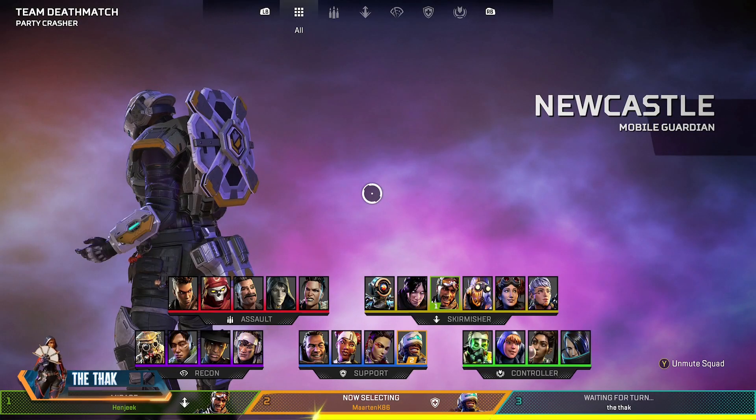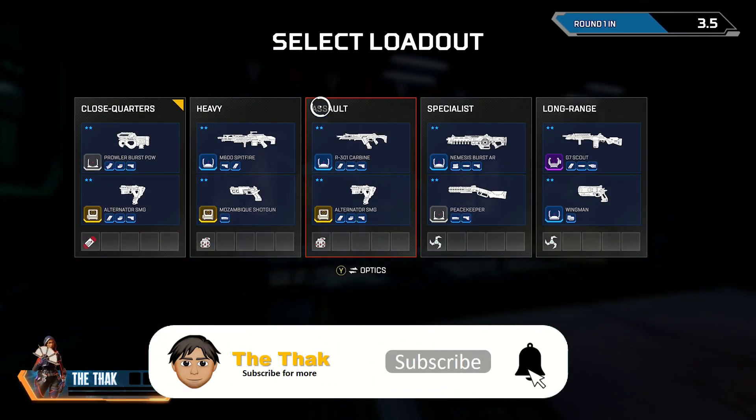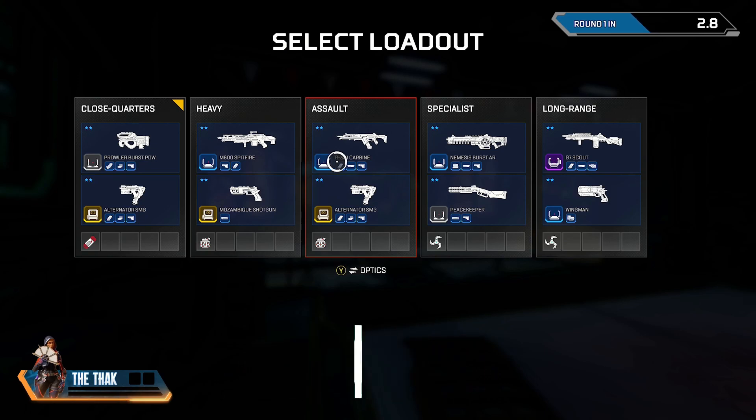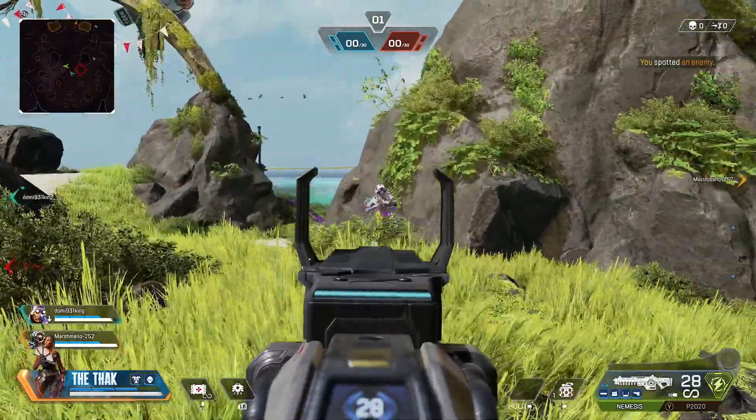After you choose your Legend, you then choose your loadouts. The loadouts are pre-made and you can select them pretty much the same as you do in Control. They're also spread out in categories the same as Control, meaning you've got a few different options. The weapons themselves in each category will also rotate, so you won't always be stuck with the same weapons.